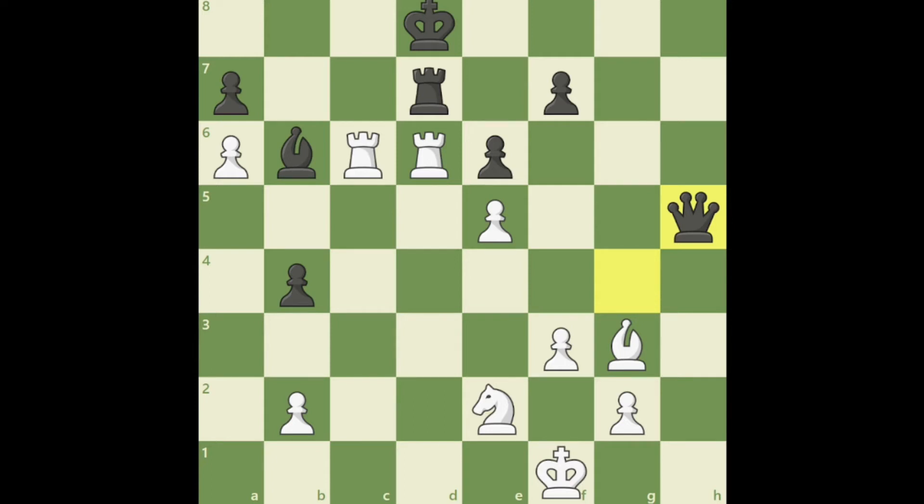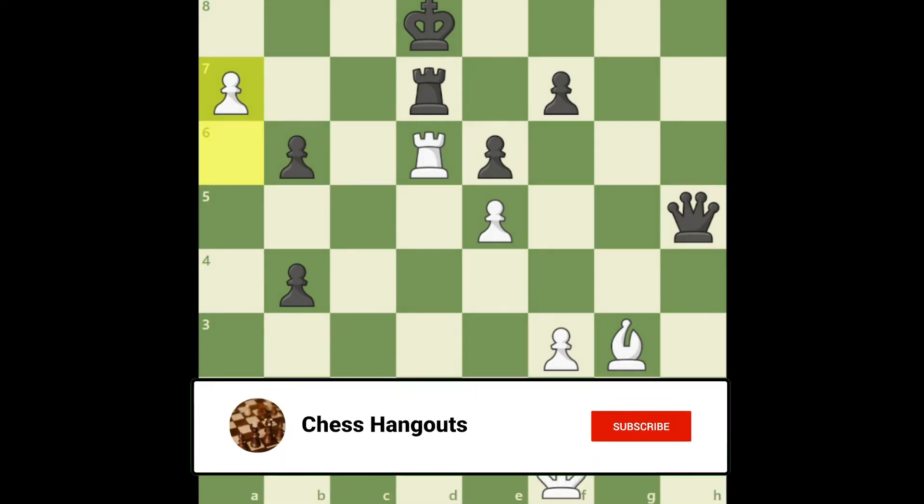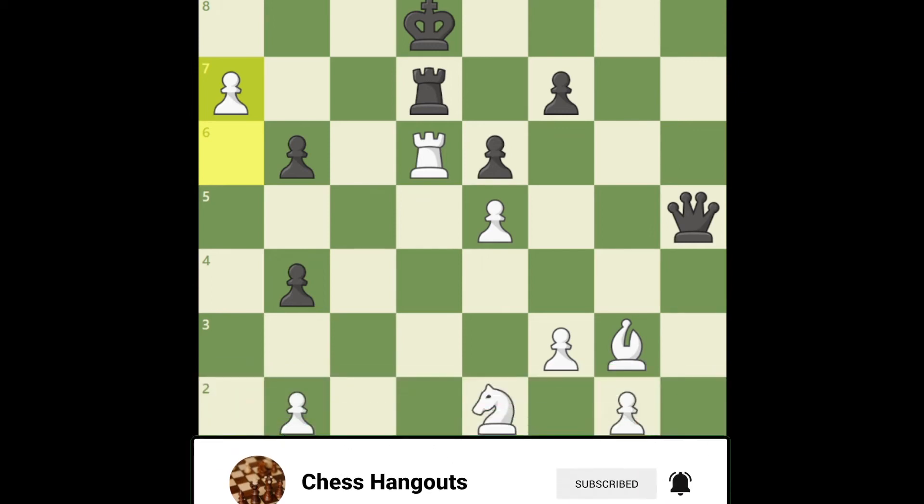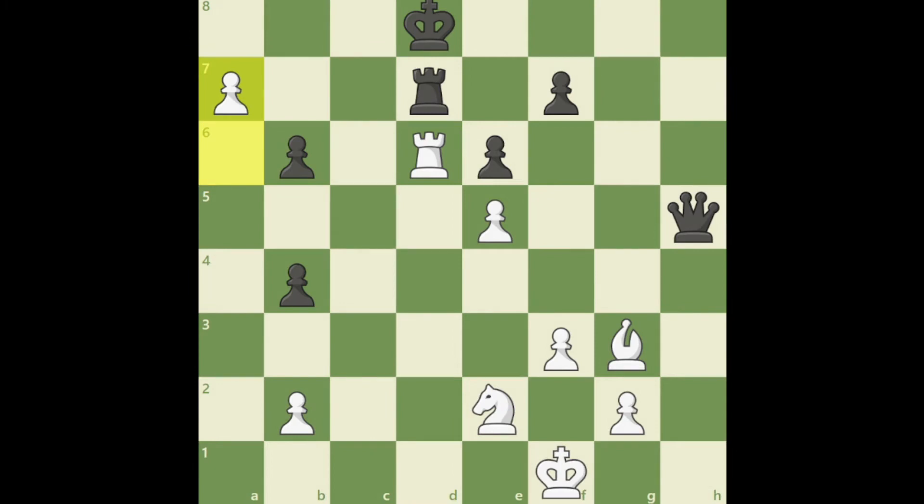Pause the video again and try to come up with the next move. The move white plays is rook into b6 — a sacrifice! After rook takes b6, white plays a7, and that a8 promotion is inevitable. There is nothing black can do to avoid that pawn promotion. Black has a queen, a rook, and a king, and yet nothing can be done.